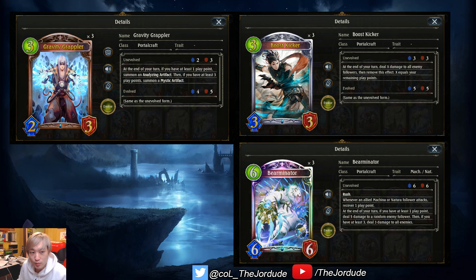Some cards that could also work with Elemental Brink would be Gravity Grappler. If you play this card in the mid game and you're able to float three extra play points, you could play your Elemental Brink and get plus two plus two on an allied follower — buffing either the Grappler itself or the Analyzing Mystic Artifact that comes out of it. Boost Kicker and Bearminator are pretty similar in how you could combo them with Elemental Brink. The minus two minus two debuff on your opponent's follower makes it much easier to kill with Boost Kicker or Bearminator's ability, and you can also buff up your own board if you have three extra play points to spare.